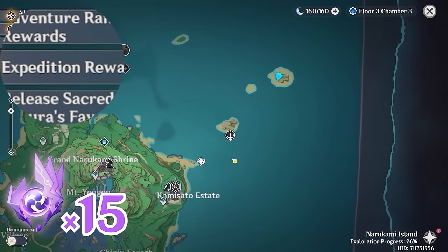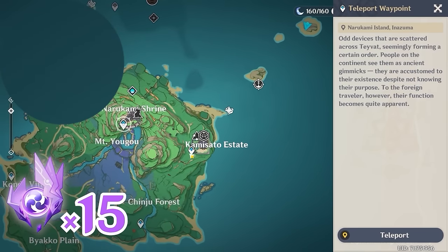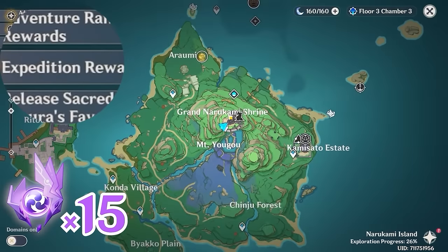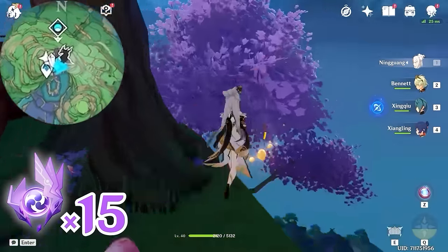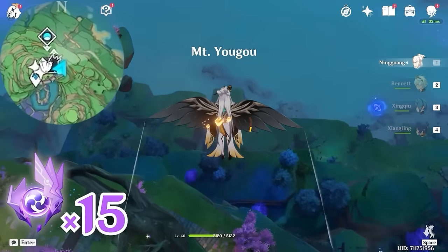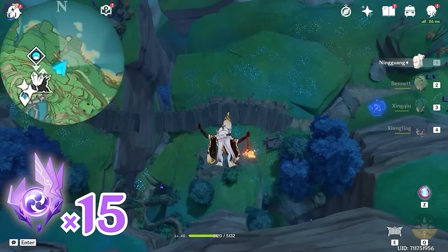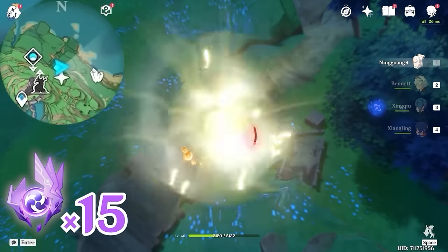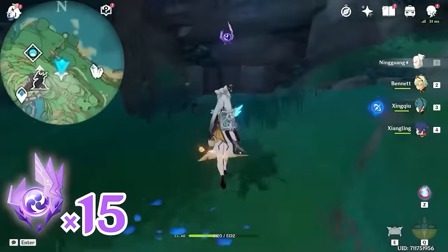After that, let's teleport to this waypoint between Grand Narukami Shrine and Mountain Yogo. Let's head towards northeast, upper right on the minimap. Glide down here and drop to the ground level. Turn towards south, downward on the minimap. You will find this one on top of these wooden boxes.